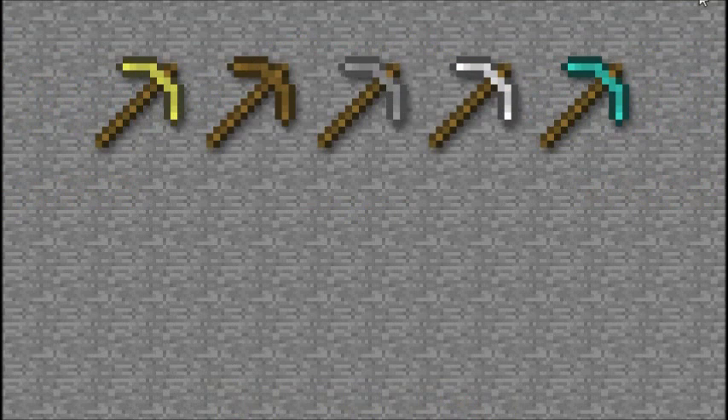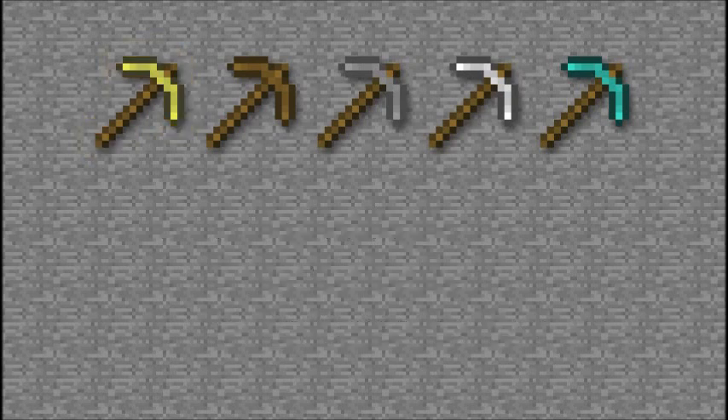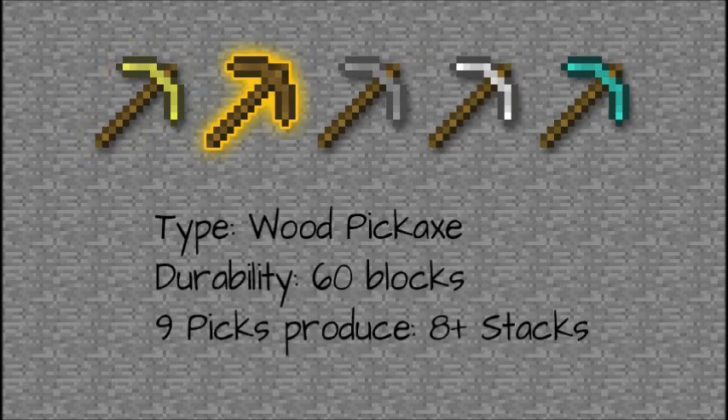I've done a little research, and it turns out that each of the different pickaxes will generate a different number of blocks. For example, the gold pickaxe — which I don't recommend using — it only can pick out 33 blocks, and 9 gold picks would only produce 4 and a little bit more stacks, about half. So this is really not an efficient use of materials by any means. The wooden pickaxe, on the other hand, generates 60 blocks, and 9 wooden picks would actually produce 8 plus stacks of cobblestone from your generator. Now this, of course, is assuming you have a completely lossless generator, which the current example in the video doesn't.